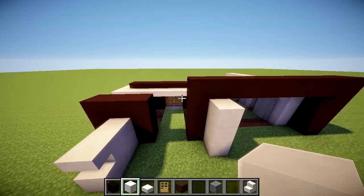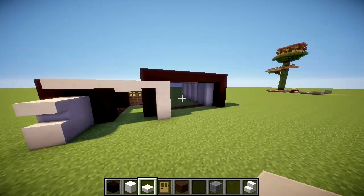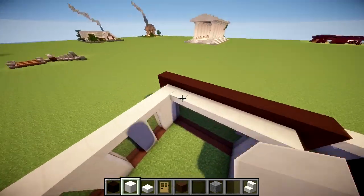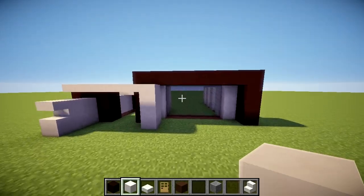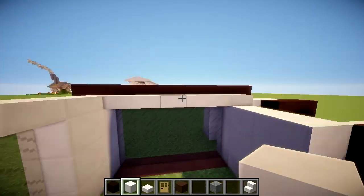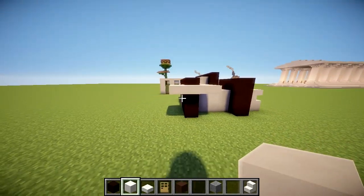We're going to bring that over and then have these half slabs come across like that, stopping right there. This is just messing around with shapes. Your choice is: do you want this to be symmetrical from the outside or from the inside? If you choose the outside, you'll break out this row of windows and put in pillars. If you choose the inside, leave it how it is. I want it symmetrical from the inside, so we're going to leave it and just have this shape going on.